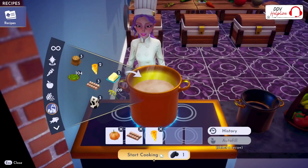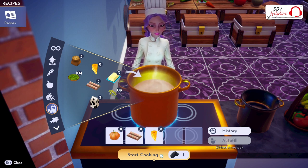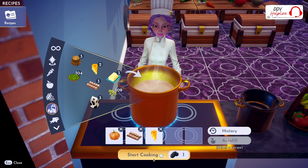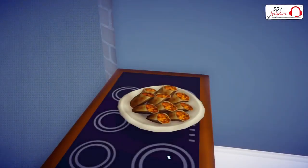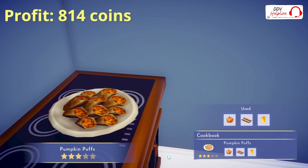As promised, I will also add a pumpkin recipe. This recipe only works if you have unlocked Remy's Restaurant, where you can buy ingredients. You have to buy pumpkin seeds at Goofy's Stall and egg and cheese at Remy's Restaurant. Combine pumpkin, eggs and cheese and start cooking. You have just made pumpkin puffs with a profit of 814 coins per meal.